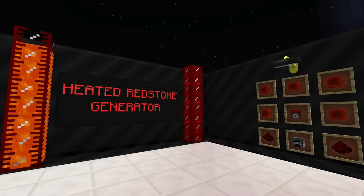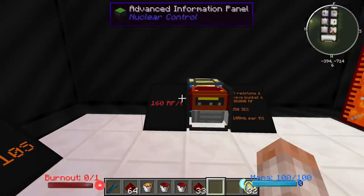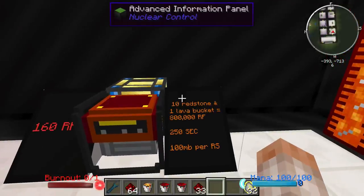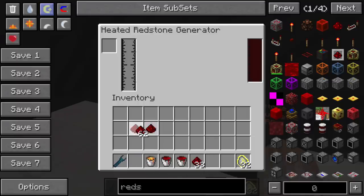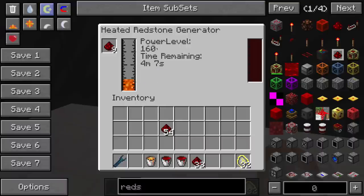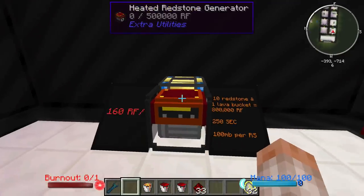The Heated Redstone Generator is a pretty cool block — it will require a lot of redstone to make. It will require lava and redstone, or destabilized redstone, to run. If you choose the lava and redstone route, it will give you 160 RF per tick — double the Lava Generator. Ten redstone and one lava bucket will produce 800,000 Redstone Flux over 250 seconds, and it's 100 millibuckets per piece of redstone. You put 10 redstone in, apply one bucket of lava by right-clicking the machine, and it gives a power level of 160.